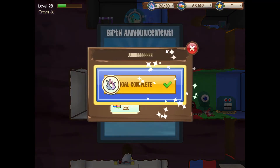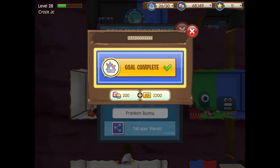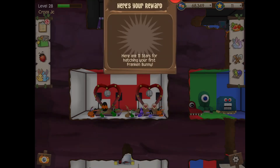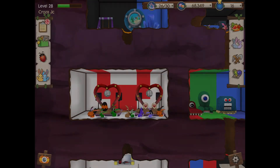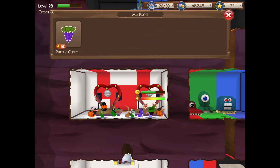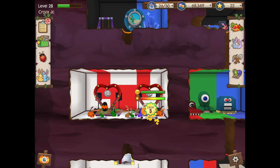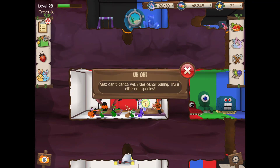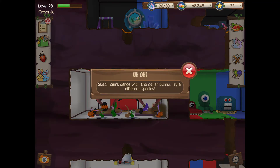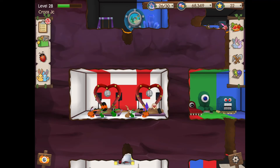That's a sprout bunny. Oh my gosh guys, would you look at this - the franken bunny! This is my first franken bunny, holy moly! I didn't even expect that. Well there you go, the franken bunny. What happens if we put these together? Oh, he's a different species so he can't be bred with these.